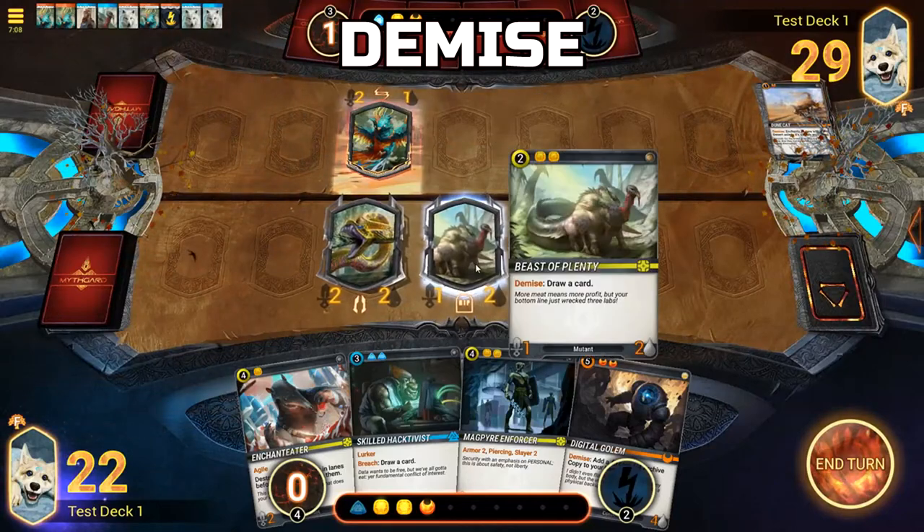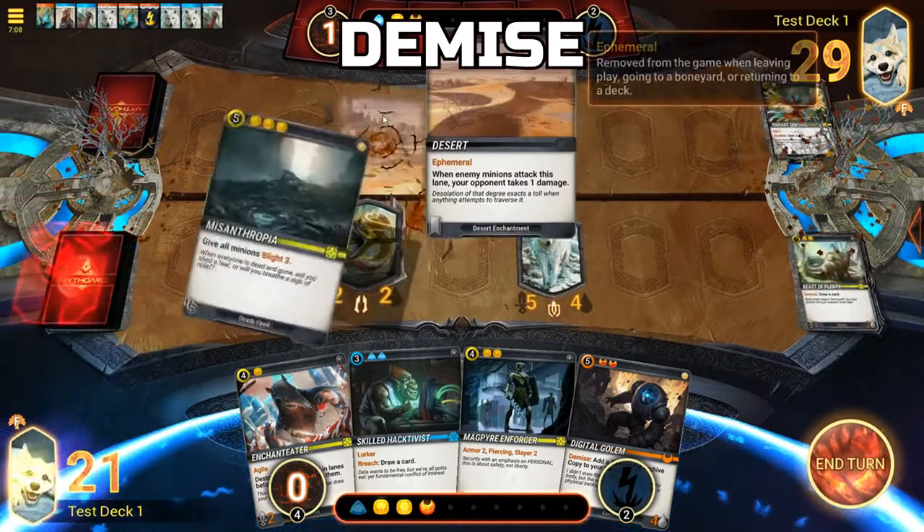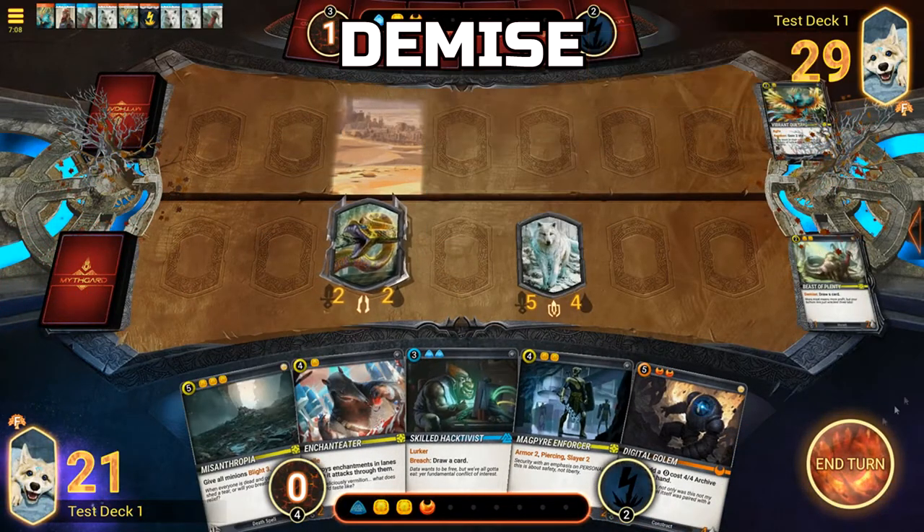Demise: When a minion is destroyed, any Demise effects will then take place. It is an ability that occurs upon losing a minion from the battlefield.